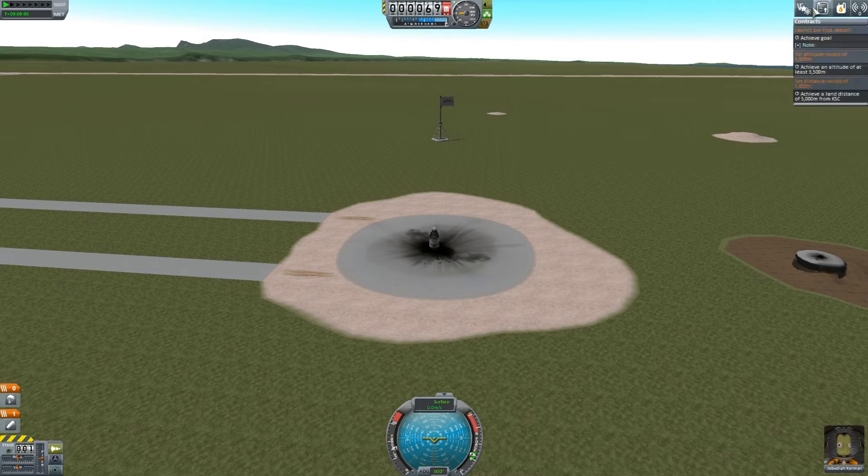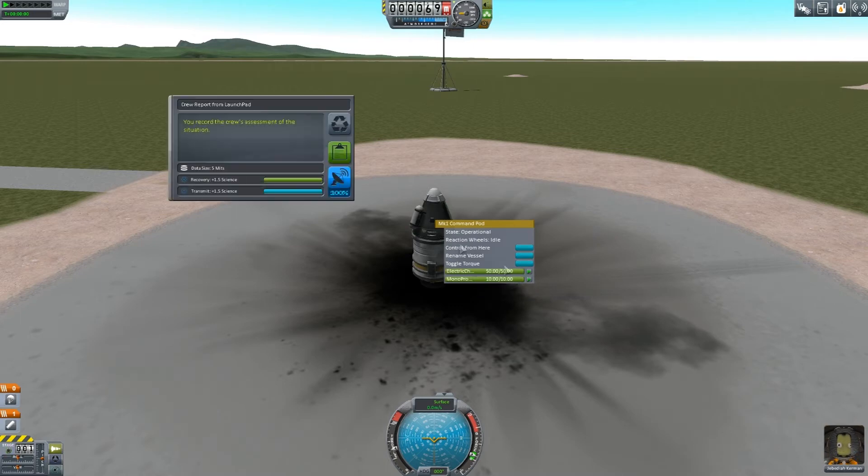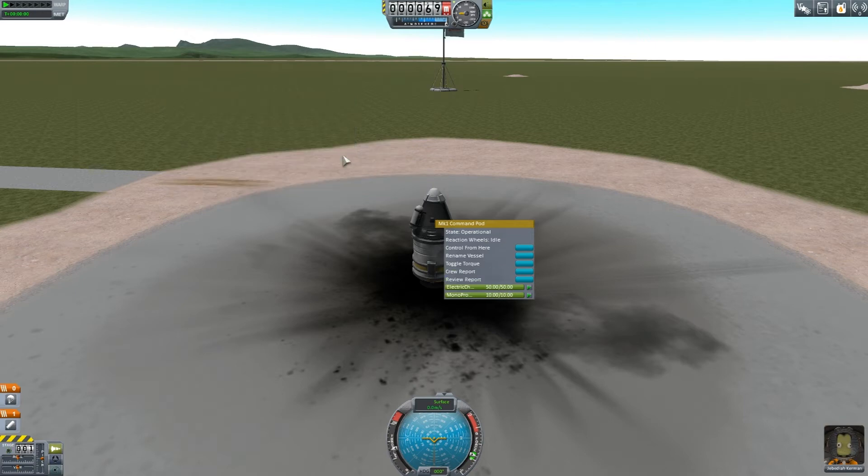We did take some contracts — I believe those did count. We want to achieve a launch of first vessel, set an altitude record of 350 meters, and set a distance record as well. I thought we had one for a crew report on the ground too. We are going to go ahead and keep the data — we took a little bit of an observation and everything looked fine. So we are going to put on SAS, which stops the spaceship from moving too much upon the start. You have to unlock it in order to change where its nose is pointing. We're also going to hit the space key to ramp up our thrust and take off.